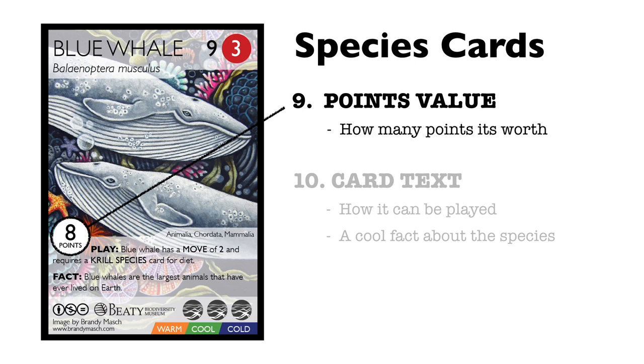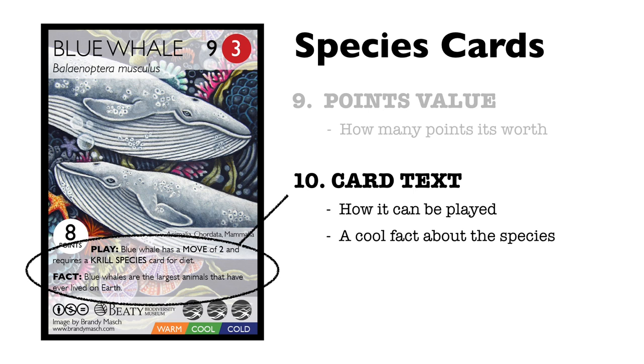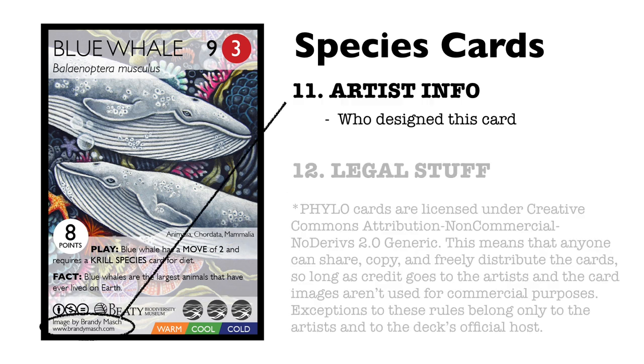So at the end of the game, whoever has the most points on the playing field is the winner. 10. The card text — it's important to read when you're playing the game, because it tells you what the species can do and a fact about what makes it so cool. 11. The artist info — this is who created the art featured on the card and where you can find more of their awesome work online.